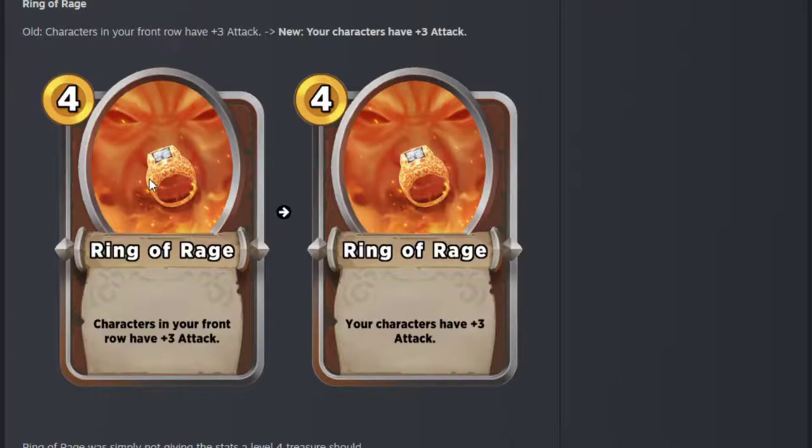Ring of Rage — this is nice. I often took Ring of Rage. It wasn't the best thing but I would often take it because it was often better than the other tier 4 choices. Now it affects everybody as well — it was already a decent Good Boy enabler. Now it's going to hit Court Wizards, Sporko, Lady of the Lake, things like that. The back row getting 3 attack is really quite great as well. Very good buff for Ring of Rage.